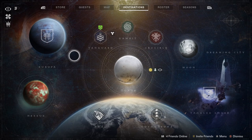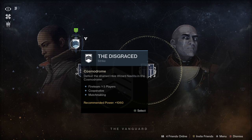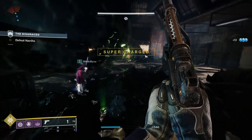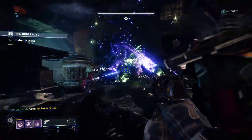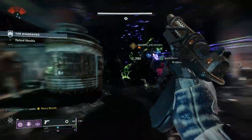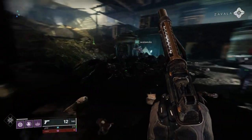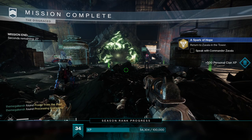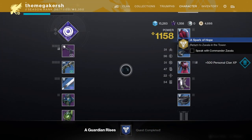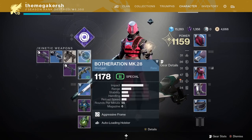Zavala asks you to complete the mission The Disgraced. Open up the map and select the mission to start. Work your way through the mission — you should be teamed up with two other players to form a full fireteam of three. Work your way to the end, kill Navôta, and you'll get some nice loot at the end. Check it out and equip it if it's a higher gear score than what you currently have. This is a core gameplay loop: find loot, check the score, equip if it's higher.